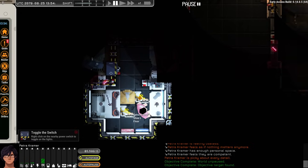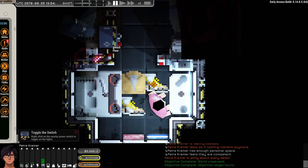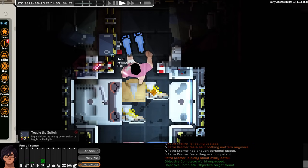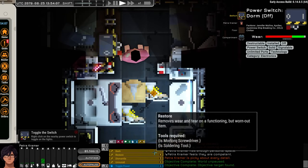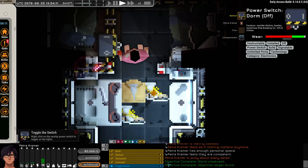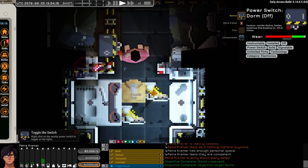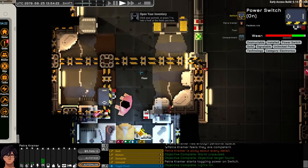The game is currently paused. We're being told to toggle the switch — this is Petra Kramer. I can left click to walk around and right click to select something. Down at the bottom of the screen, there are interaction buttons. The default option always has hotkey one, so you can select something and hit one on your keyboard. We toggle the power and turn the lights on in our room.